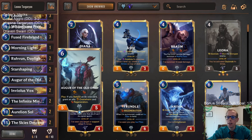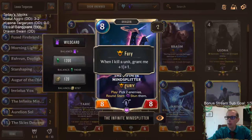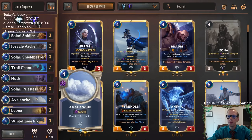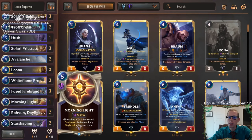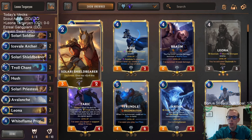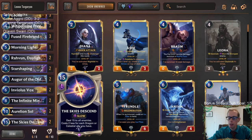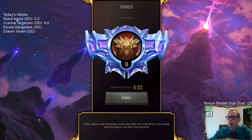The Augur lets us grant our dragons overwhelm and regeneration - an 8/8 with overwhelm and regeneration that gets plus one plus one on kills could be pretty awesome. Or Aurelian Soul with overwhelm and regeneration - that could get pretty silly. We're playing Leona to slow the game down, since Daybreak gets a great one and two drop, and Leona stuns the strongest enemy as a big blocker. It gives us time for the Skies to descend.